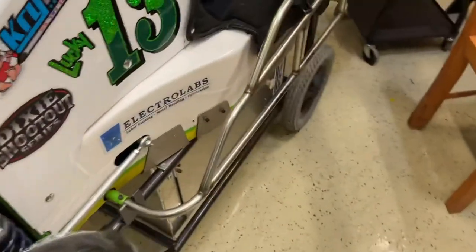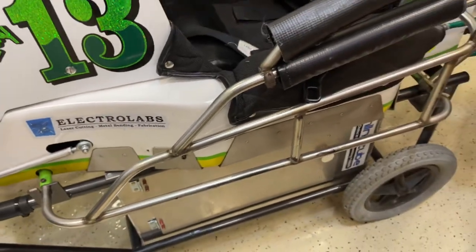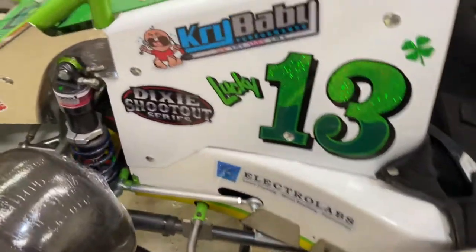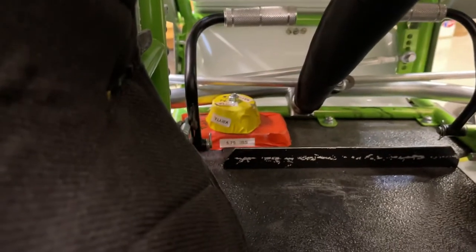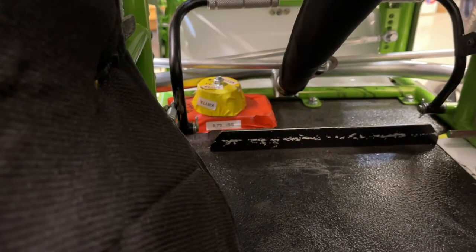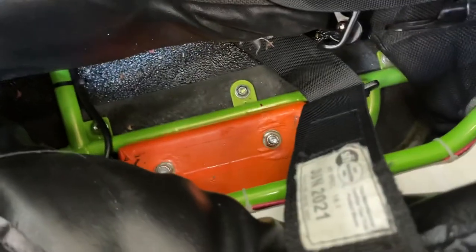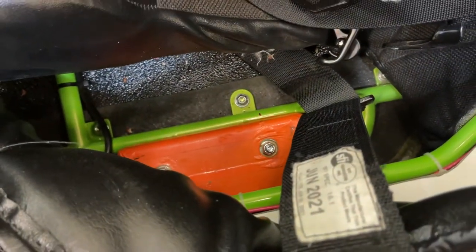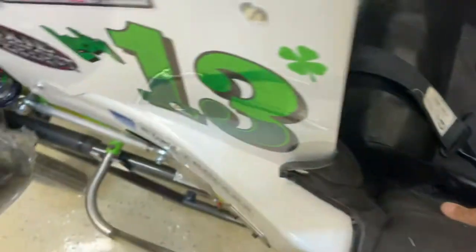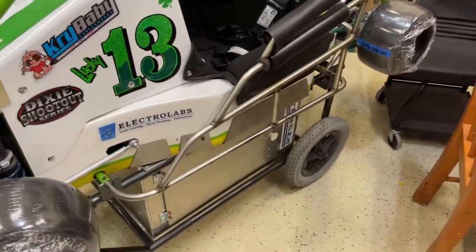This is a solid nerf bar — I believe it weighs 27 pounds. And then we have some weight in the front of the car, about 10 pounds. And right here in this side pod, we also have weight. You can pile weight on the left side of the car to get it up to the appropriate weight. That's ways to get weight in your car.